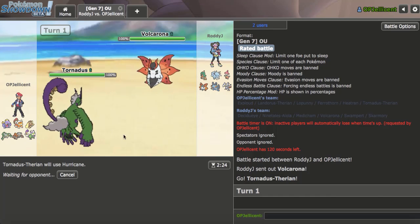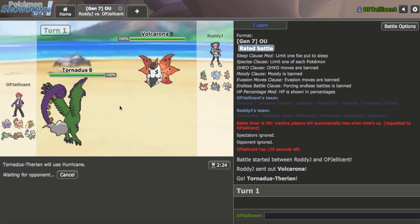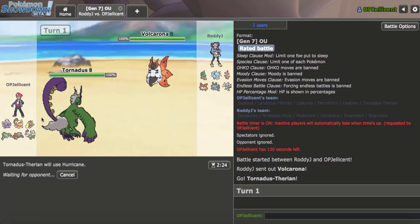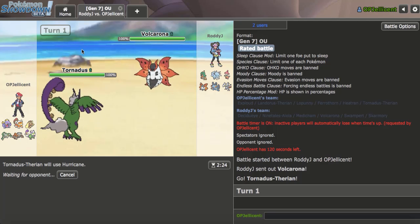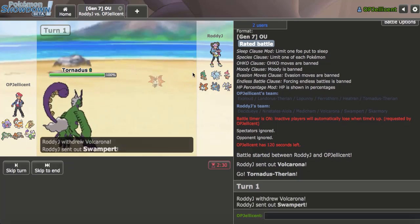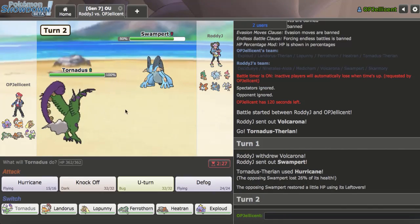I'm going to go ahead and go for a Hurricane here — just pressure this right away. I really don't want to get swept right away, so ideally I can hit. It'll put it in range of Fake Out and I should 2HKO it. I believe that's only a 40% chance to hit twice in a row. My opponent actually switched out, and I do hit into Swampert for some nice damage.